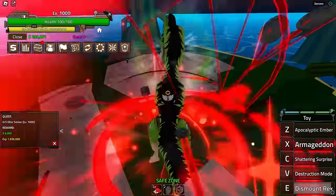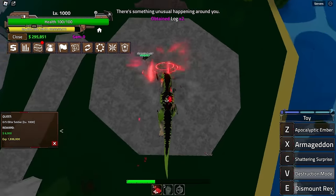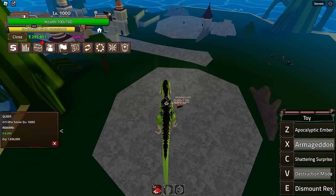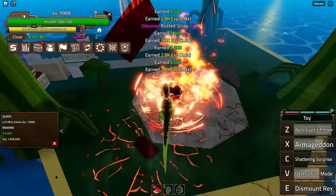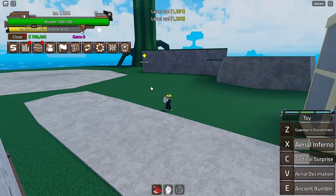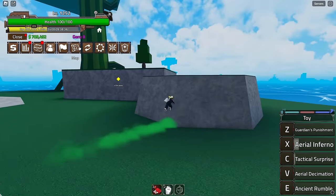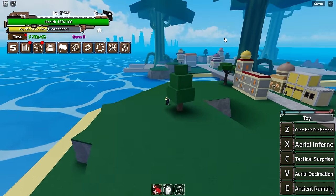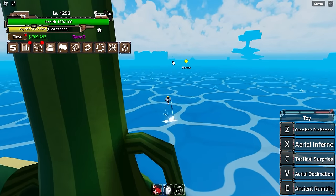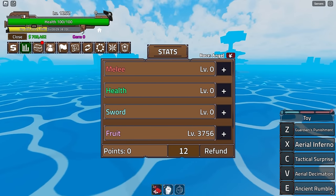Almost a one-shot with Destructive Mode, then finish with Ember. Now we can leave this island. The next island is over there — I'm not sure if it's Marine Ford or not. Our stats are really solid. The Toy fruit is amazing so far, especially the T-Rex form — it's crazy.